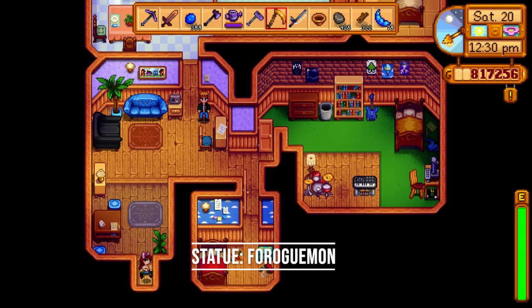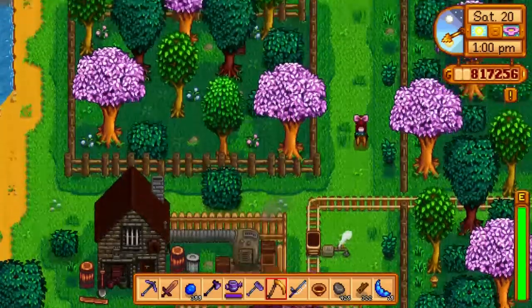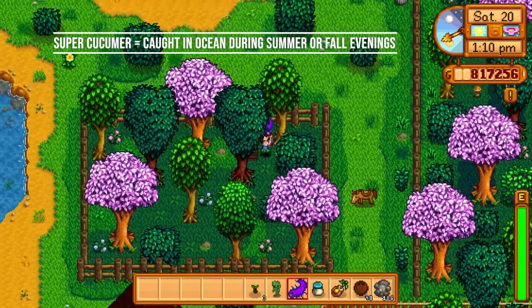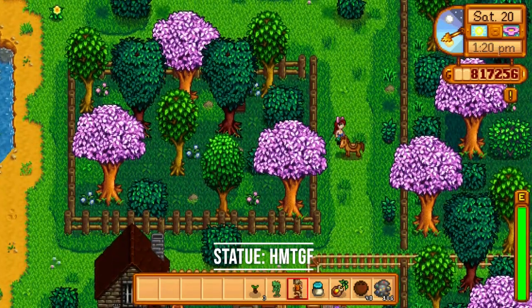I think that's how you say it. The second statue can be found by using the brown box behind the blacksmith, and here we'll place the Super Cucumber. So again, we're following the instructions based on the letter from the lost book. And this is the HMTGF statue.